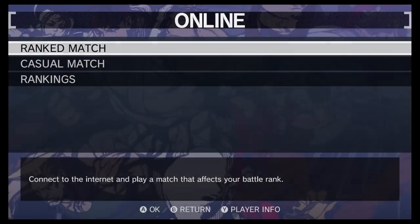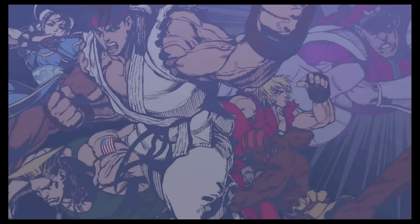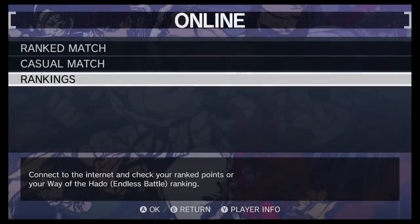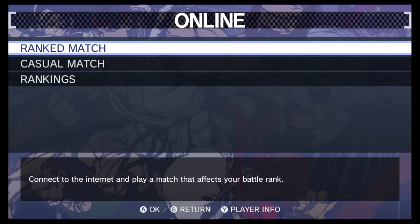I'm going to select online. I can choose ranked match, casual match, and rankings. You can even show your Way of the Hado ranking. I don't have a ranking yet, so we can do a ranked match and a casual match. The difference between those is pretty obvious. Let's just jump right into ranked.